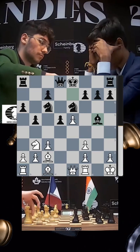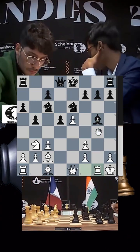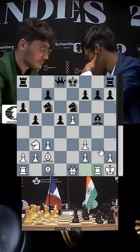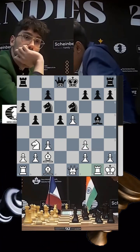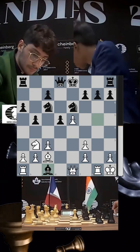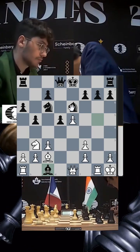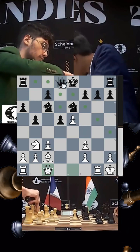Pragnananda plays bishop g5 — a good move, as f4 is not possible now because you simply lose the pawn. Firuja responds with rook g1, telling Prague he's attacking and that the open g-file is his advantage. But Prague's compensation is clear: after the exchange he has control of a key square, and queen c1 can be met by queen h4.